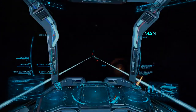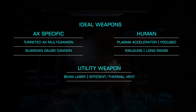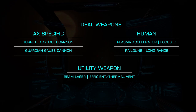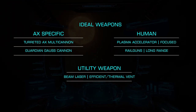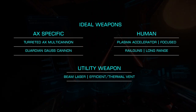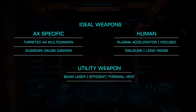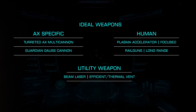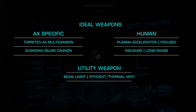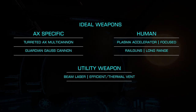Most important are our weapons. The best choice by far is the Guardian Gauss Cannon, and as it only comes in medium class, the Diamondback Scout affords us two slots, meaning we won't drain our capacitor dry nor overheat badly when using them. I round out my build with two efficient thermal vent beam lasers to help dissipate heat, but be careful — you only dissipate heat when striking your target. If you've yet to unlock the Gauss Cannon, the AX Multi Cannon available at select stations is an excellent choice. For human weapons, plasma accelerators are a good choice due to their absolute damage, though they can be hard to land given the scouts' high speed. Railguns also make an excellent choice.